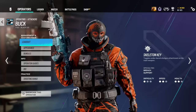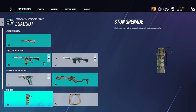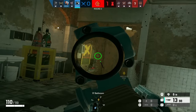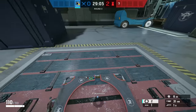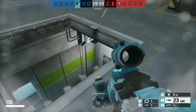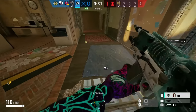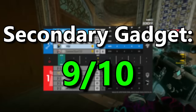Moving past Buck's loadout, we can now discuss his secondary gadgets. Buck has access to flashbangs and secondary hard breach charges. Flashbangs are some of the strongest secondary gadgets you can have on attack. Hard breach charges are extremely strong for Buck specifically because, as a vertical play operator, they allow him to open hatches on the bomb site. However, since Buck only has two secondary gadget options and Sledge has better overall options, I'm giving Buck a 9 out of 10 in the secondary gadget category.